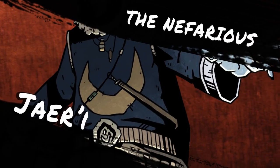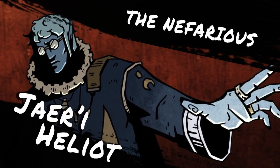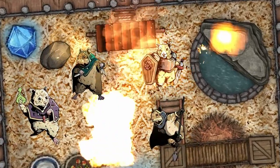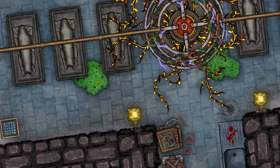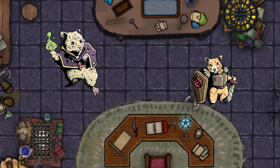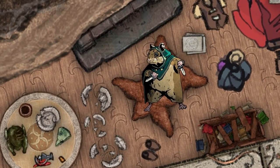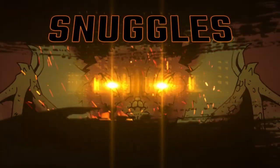The nefarious scientist Jerry Hilliott has perfected the process of creating sentient hamsters. Now, for a final test, he's dropped his experiments into the sanctuary to see how they fare. Not only must they survive, but they must also defeat the tyrannical Key Snuggles to escape to freedom.